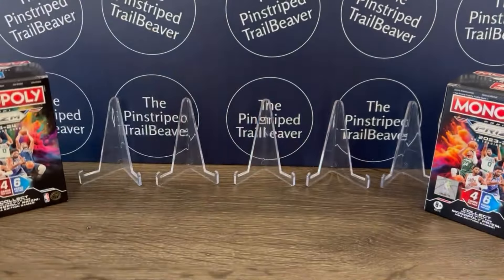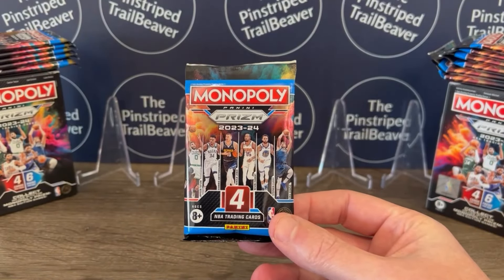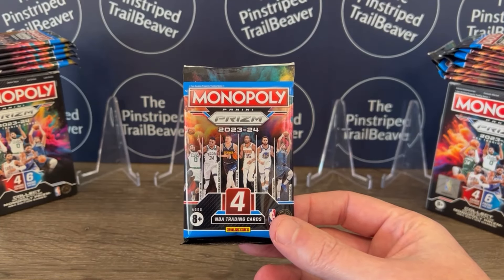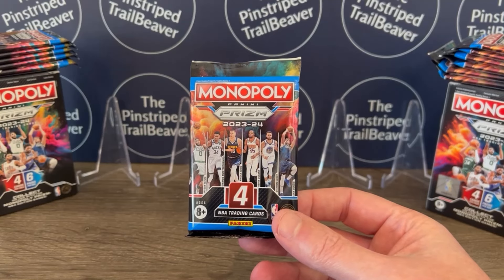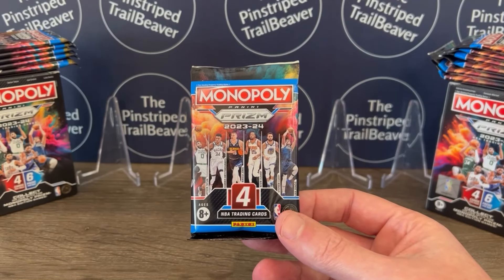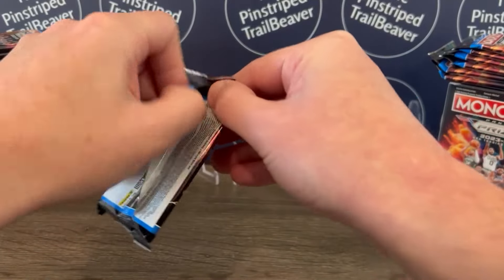I would be content with a Wemby base, to be honest. But obviously we know we're looking for Wemby. Nice rookie class besides him — Brandon Miller, Scoot Henderson, Jaime Jaquez Jr., Jordan Hawkins, the Thompson brothers, Keontae George, Derek Lively II. Any of those would be nice rookies and they're all in this set. This is only a 90-card set. It came out in mid-February, so not too long ago. Let's rip into some packs, Prism Monopoly style, and see what we can get.